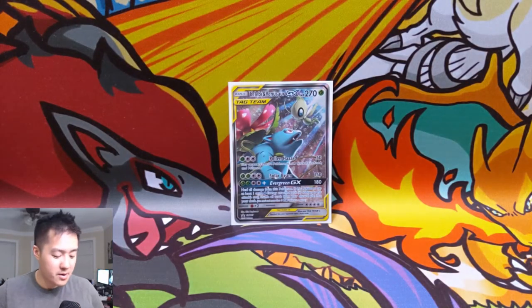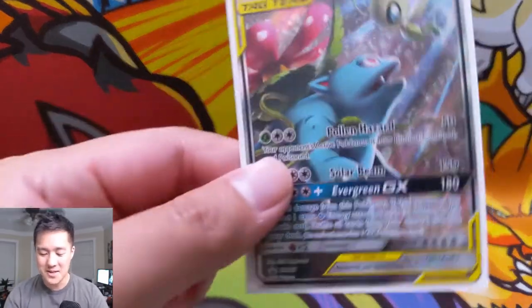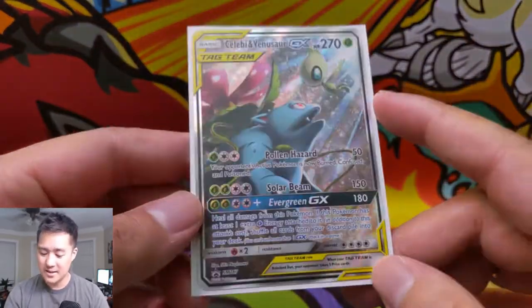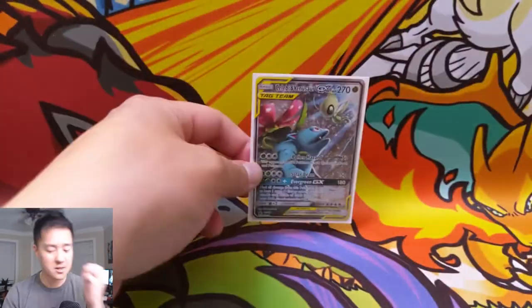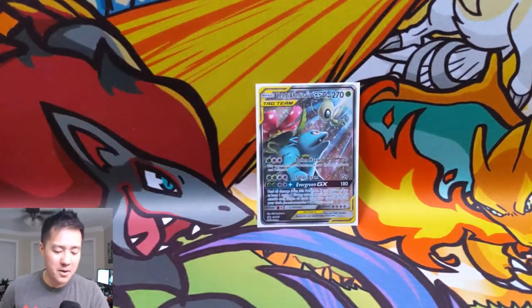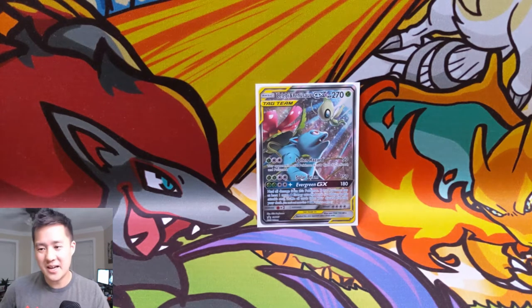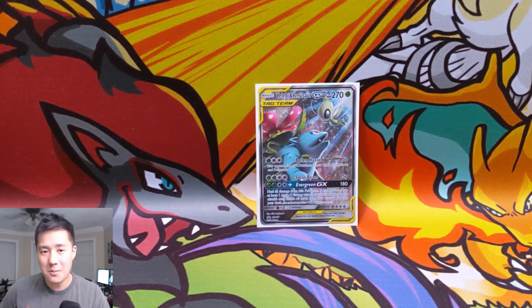That was a pretty bad opening, not gonna lie. Our big hit would be the Celebi Venusaur alternate art, which is nice — I do like how they give a full textured card as a promo for the tins. But hopefully we get some better luck in the next opening. Thanks for watching guys — still had a blast opening it and sharing it with you. Like, comment, subscribe down below. I'm Wanatortle and I'll catch you guys next time, peace!